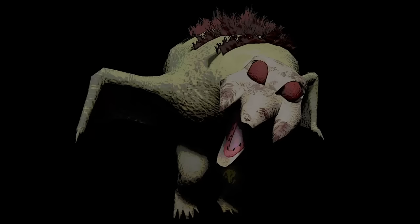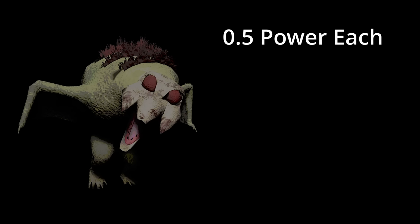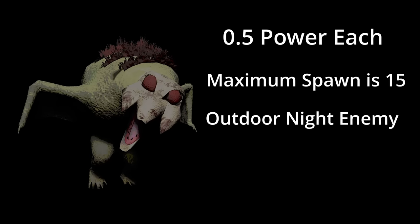To start off, some general facts about the baboon hawk. Its power level is 0.5. This was changed from version 49 when it used to be one power for each. The maximum that can spawn on a single moon is 15. They only spawn outside during the night time cycle, the same cycle as dogs, giants, and other night enemies.